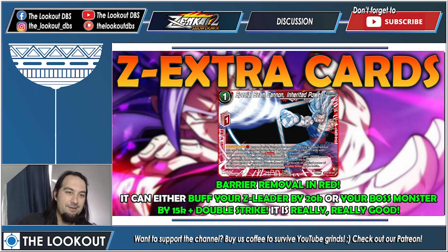The other Z extra card is Special Beam Cannon Inherited Power — activate battle for one red energy while your red Gohan Superhero card is attacking, then remove it from the game. It only works with red Gohan Superhero cards. Choose up to one of your opponent's battle cards with 35k or less power, ignoring barrier, and KO it. This is massive because red doesn't have barrier removal — the old SSB Kaioken Goku is basically all you get — so for one energy you can just KO a card with 35k or less.